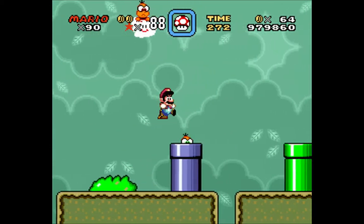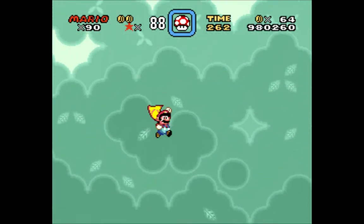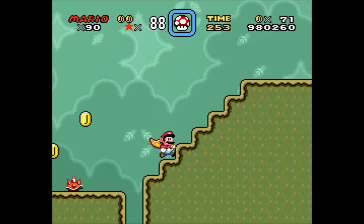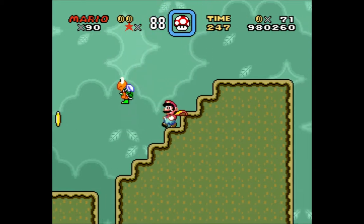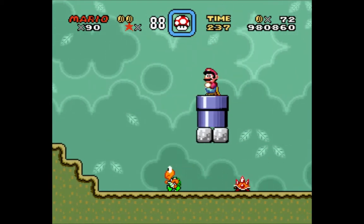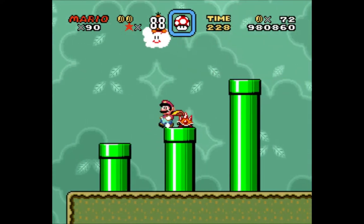So if you get hit before you get to this section of the stage — well, first of all, this P-block gives you coins here, it's awesome. But if you get hit and you don't have your cape for this section of the stage, just stand right here, let this little dork jump in front of you, and then boom — you're still in there. So there you go. That's how you'd get that secret if you don't have your cape. That's an important safety tip for you.